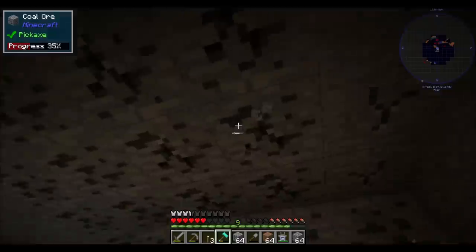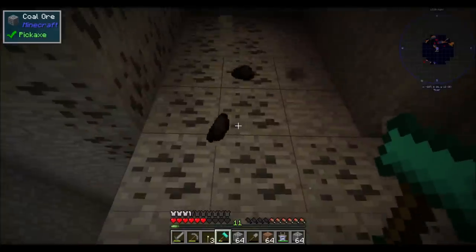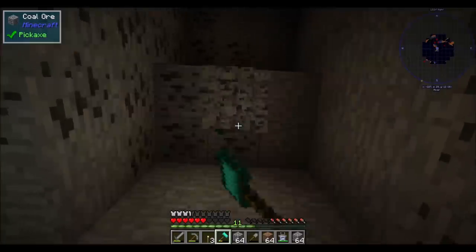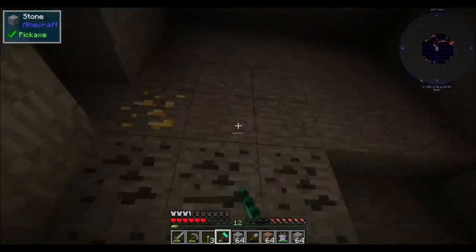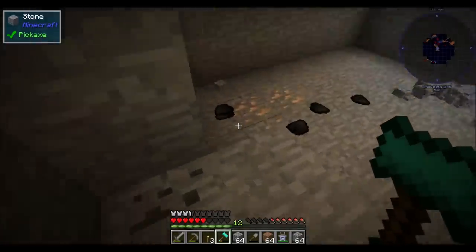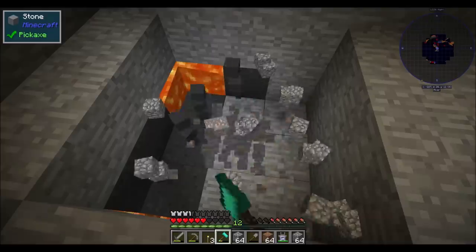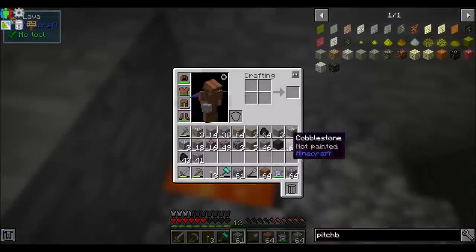Getting all this coal would be nice. We're actually deep underground at the moment — I'm at like Y level 28. I kind of just branched out a little bit. Here's a normal gold vein — it's just a single piece of gold. And that's fine. Same with this little iron vein right here. This is a standard iron vein. Nothing special about it at all.